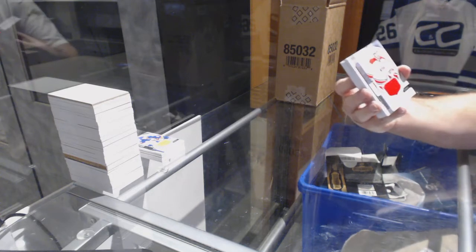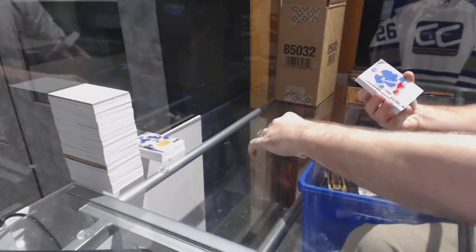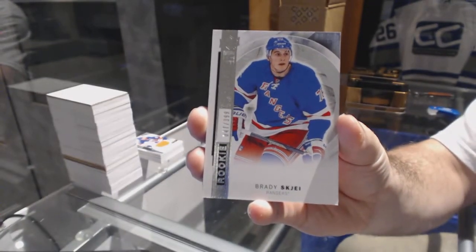We've got for the Carolina Hurricanes rookie jersey, Noah Hanafin. Base. We've got for the Rangers a /399, Brady Skea. I'm doing that as these ones because that's part of the base set.